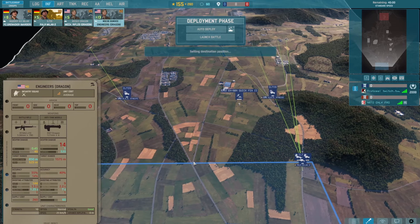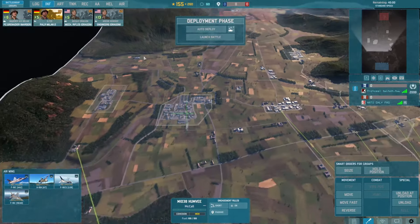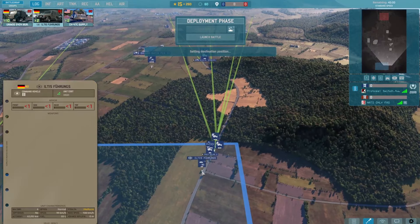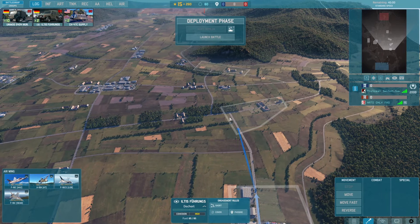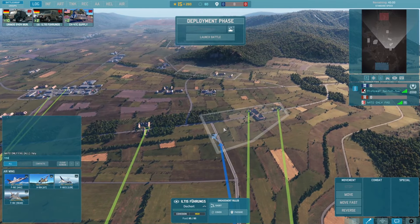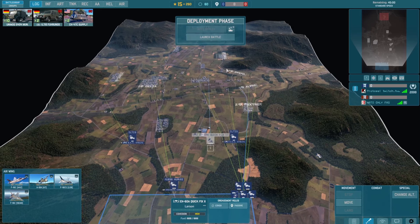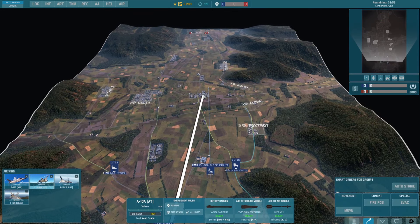A lot of that and just a bit of infantry, and the CV so that we don't fall too far behind. This one needs to slow move and fast move. Okay, we are ready — let's see what the opponent is going to do here. We need some extra eyes, we need to press the quick fix forward. Let's get into the action.